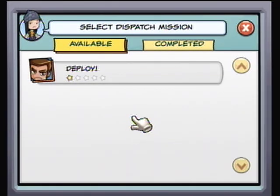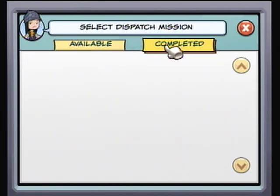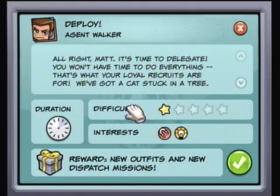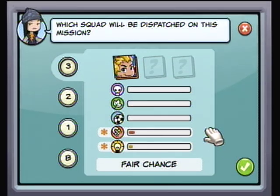Here you will see all the dispatch missions you have available. You can see the ones available right here, and you can see the ones you've already completed. Obviously the logical thing to do is to do the first one that's available.